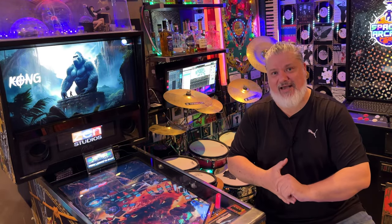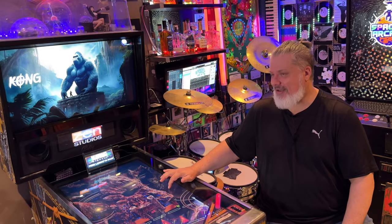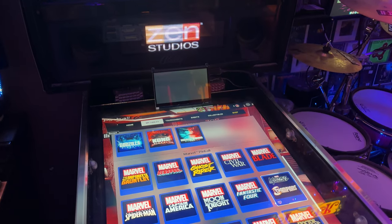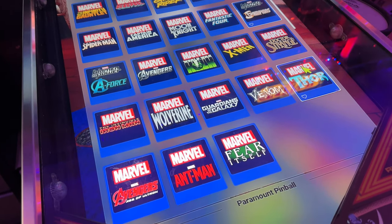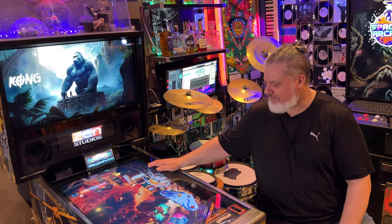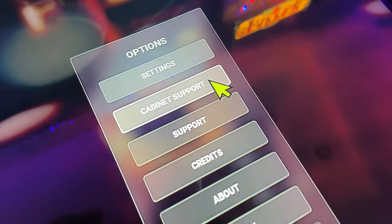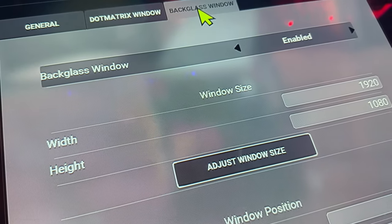Firing up directly into the table would get around all the current problems in this setup in terms of navigating the main menu. I can't set buttons to navigate around so you're stuck using keyboard and mouse. A front end with command line — bang, straight into a table, out, straight into the next table — would fix all of that. At the moment it's a bit messy. When you do go into the cabinet mode section, it now has an easy way to dial in the back glass and also the DMD.